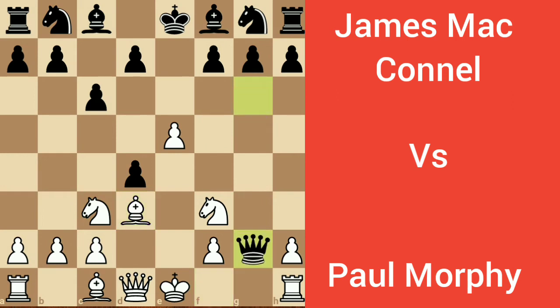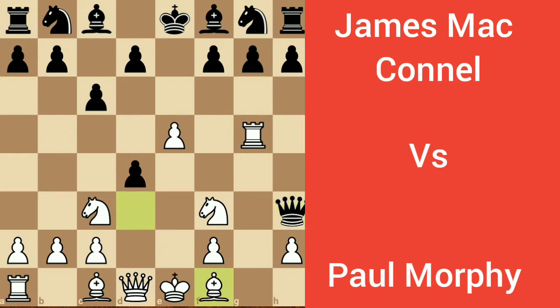Queen captures g2, rook goes to g1 threatening the queen, queen goes to h3, rook goes to g3 again threatening the queen, queen goes to h5. Again rook goes to g5 threatening the queen, now queen goes to h3. Bishop f1, again threatening the queen, queen runs to e6.